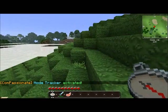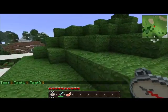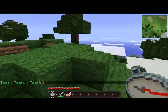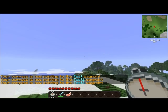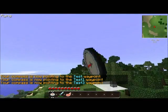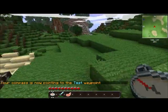I already have a few test waypoints set up, so if I do CP Waypoint List, I have Test, Test 1, and Test 3. Let's go ahead and show off that if you left-click with the waypoint compass, it will cycle through the waypoints that you have. So if we go over here, we know Test is right here in this direction — we cycle again, and Test should be right around here.